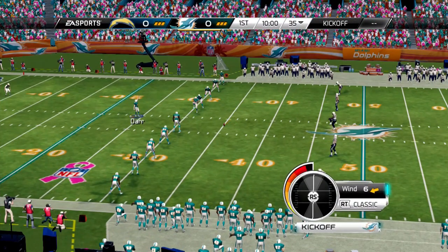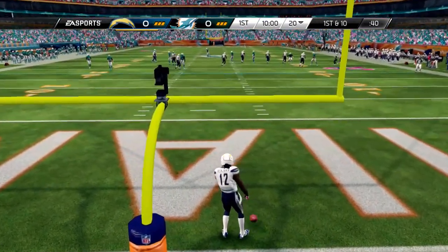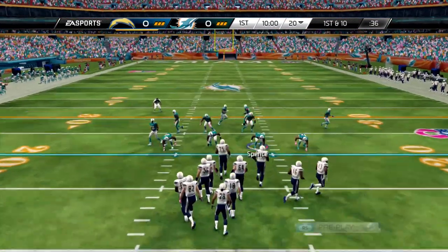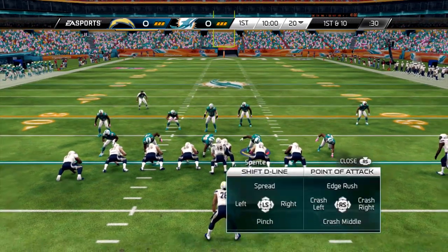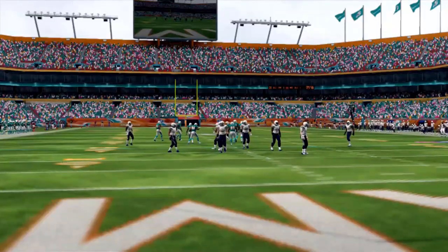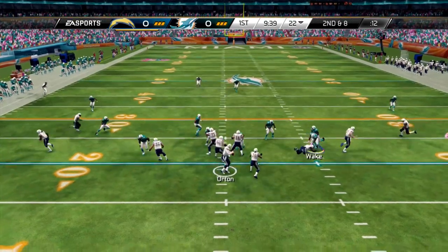We're at kickoff. We kick it deep and Benjamin will take a knee. Coming out is Kyle Orton, who's having a decent season — almost a thousand yards already in four games, three touchdowns and one interception. They've got Melvin Gordon in the backfield. We shift the defense to get on top of him. There's a little pressure up front but he gets the ball out quick and they get a tackle on the first play.